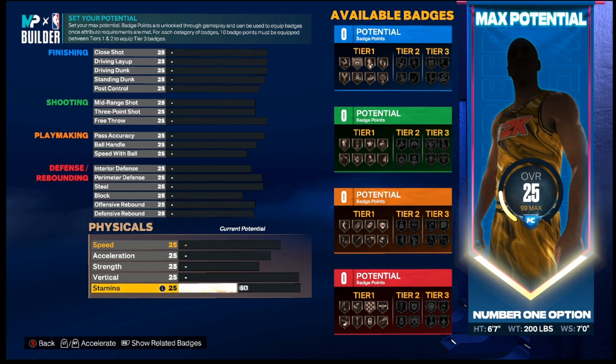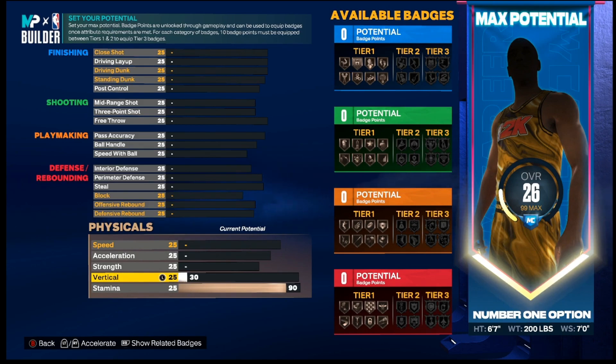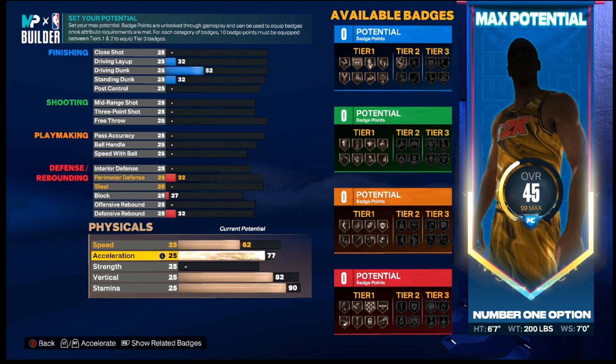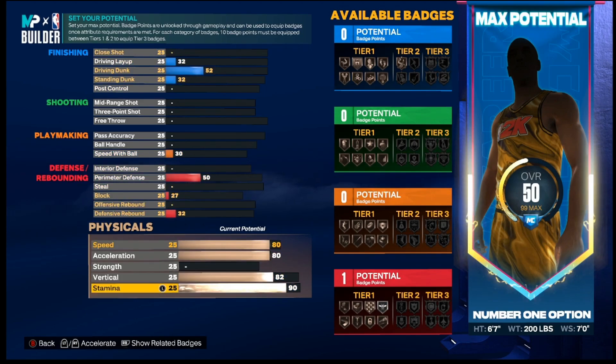Alright man, we're gonna start off with stamina. Put your stamina off rip to 90 — I feel like 90 is the perfect stamina. You wanna go with vertical; you need an 82 vertical to get the one-hand contact dunks. 80 acceleration — if y'all don't know, a bunch of people rocking the 80 acceleration and they moving stupid fast. 80 speed.